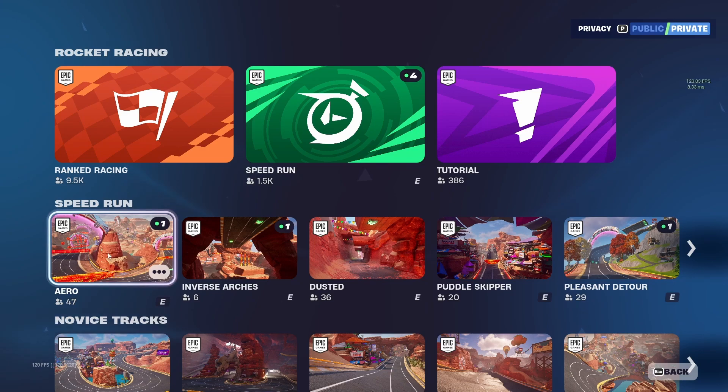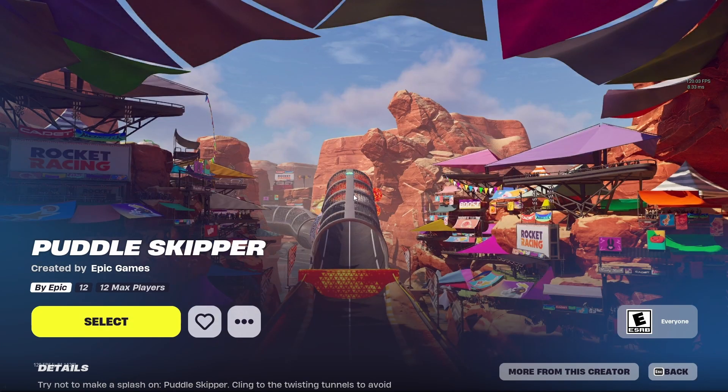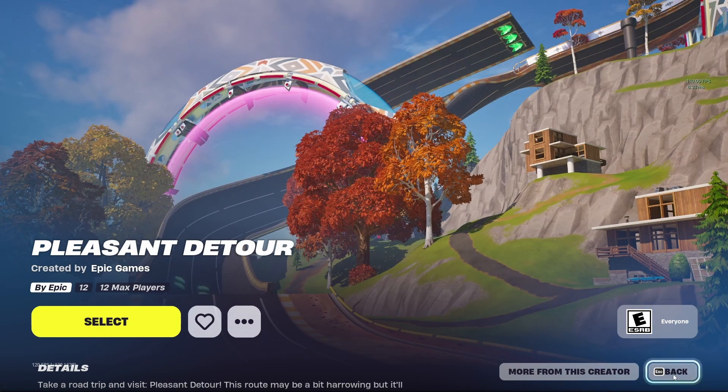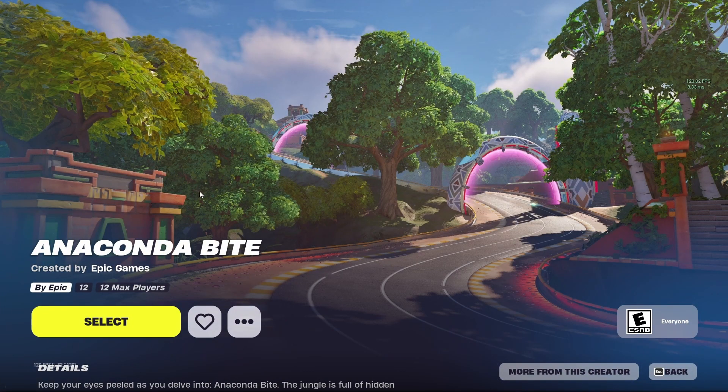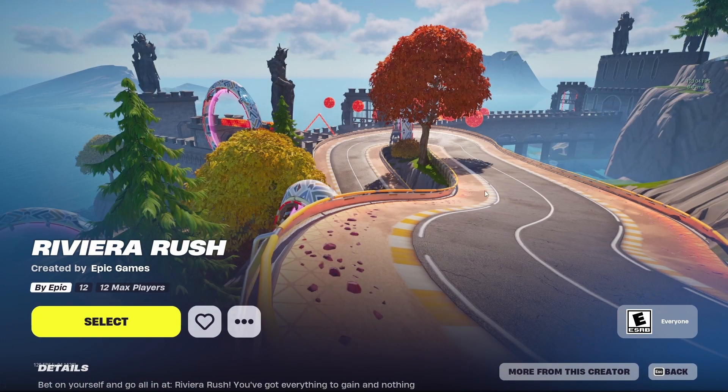The tracks available are: Arrow, Speedrun Inverse, Arches, Dustin, Puddle Skipper, Pleasant Detour, Sidewinder Sprint, Anaconda Bite, Tilted Turns, Olympico, and Rivera Rush. They all look amazing.